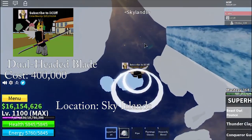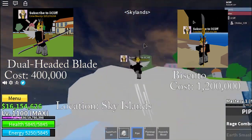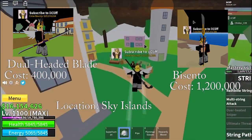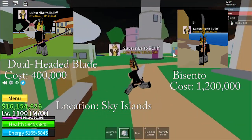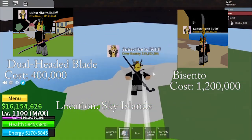The Dual Headed Blade and Vicento are both located in the Sky Island. The Dual Headed Blade costs 400,000 and Vicento costs 1,000,000. To get the Vicento version 2, you need to kill Whitebeard or Greatbeard when it spawns, and it spawns in the Marine base.